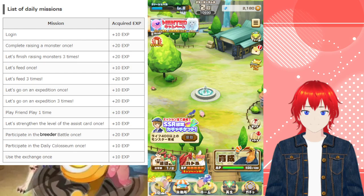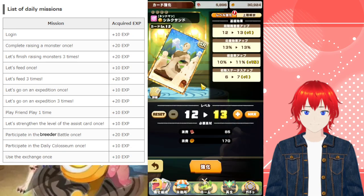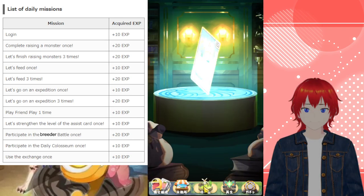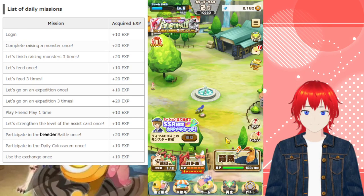Then we've got level up assist card once — that's pretty simple. Down here we come and off and away you go. I've clicked off, come back — and then just slap that on there. Boom, there you go, there's another mission done.